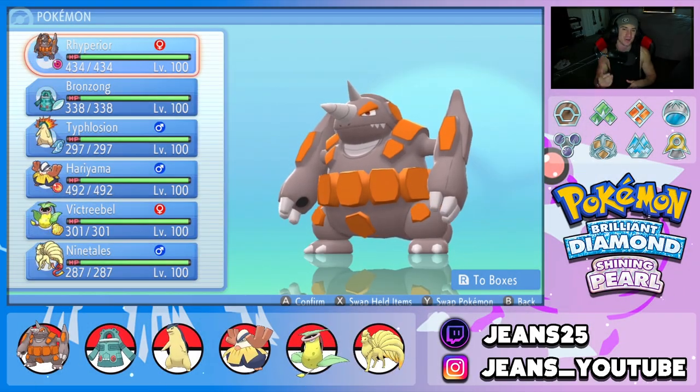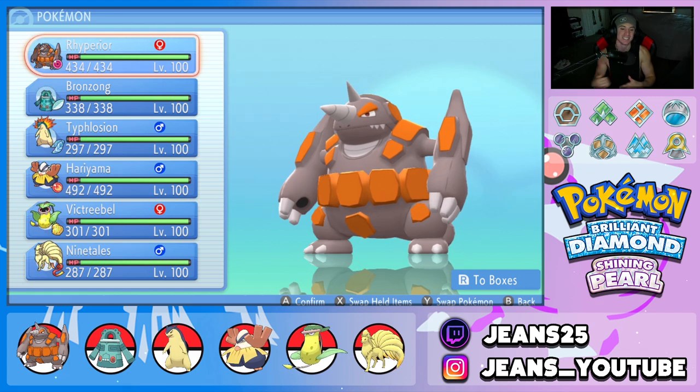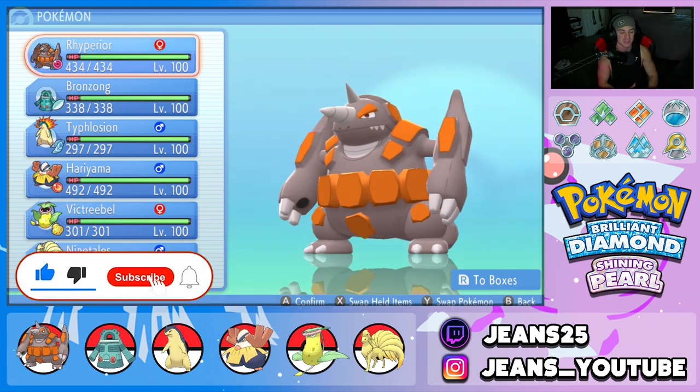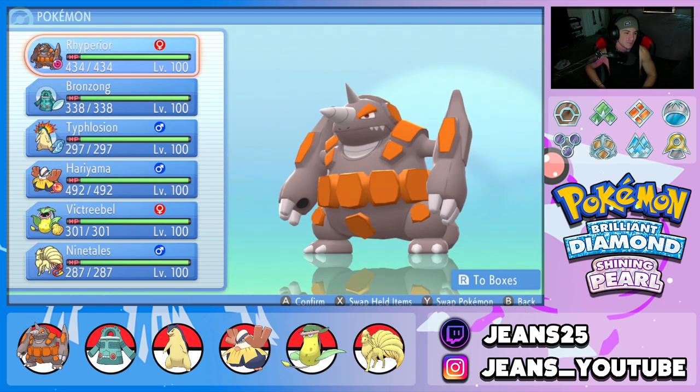What's going on YouTube? Genes here. Hope you guys are having an amazing day today. We are back yet again bringing you guys some more competitive VGC double battles for Pokemon Brilliant Diamond and Pokemon Shiny Pearl. In today's video, we are rocking out with a Rhyperior Trick Room team that also features a Typhlosion Sun Squad. If you enjoy the content, make sure you support me by leaving a like and click that big red subscribe button to join the Genes community.